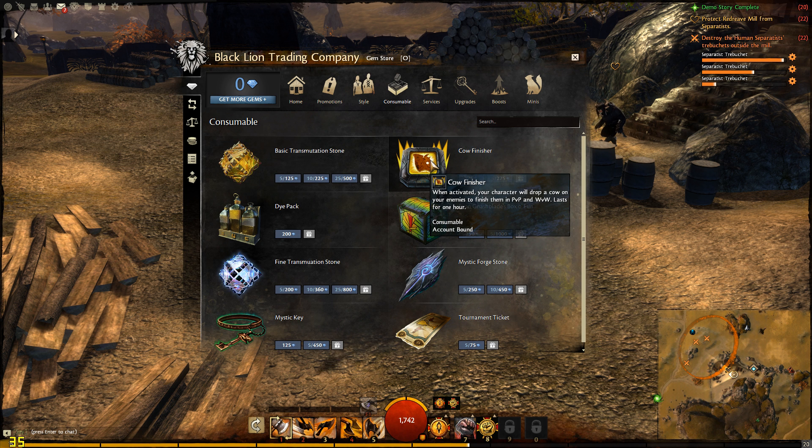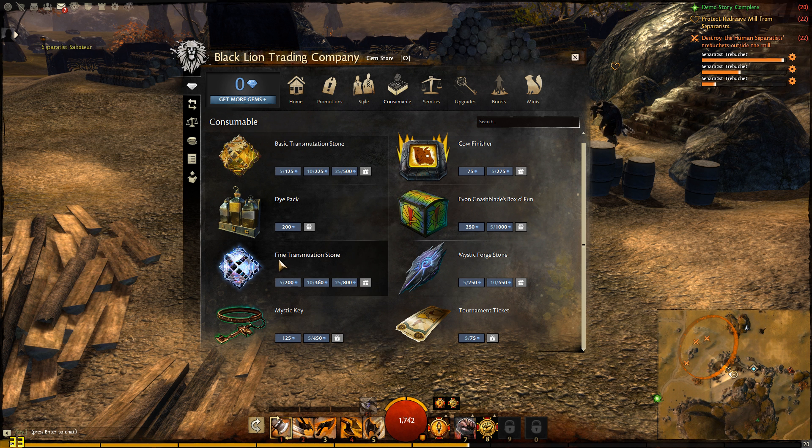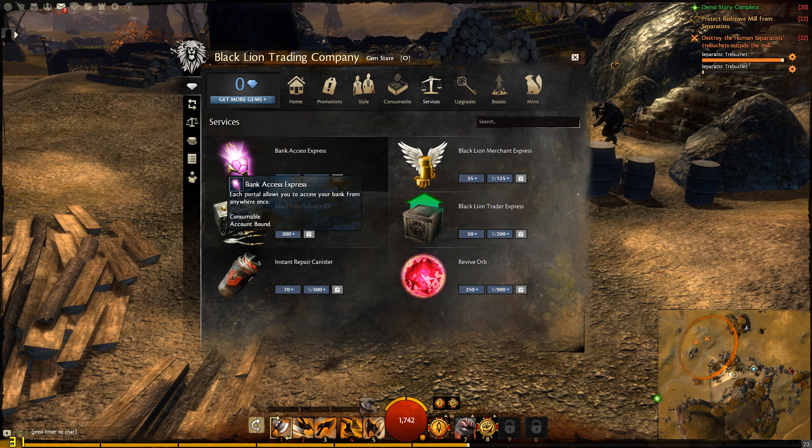Here you have your consumables — things like increased EXP gain, karma gain, and stuff like that. Also, the Mystic Key is the one you use to open the boxes and whatnot.